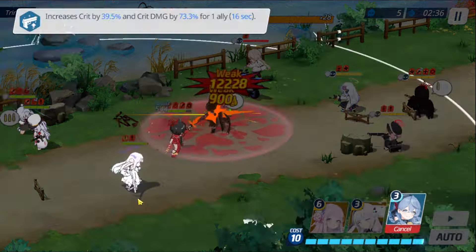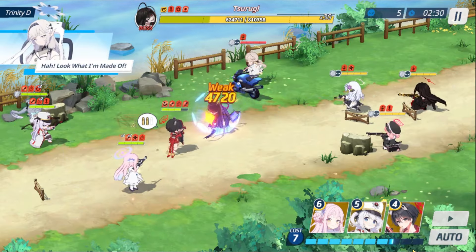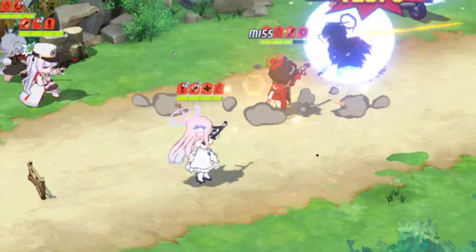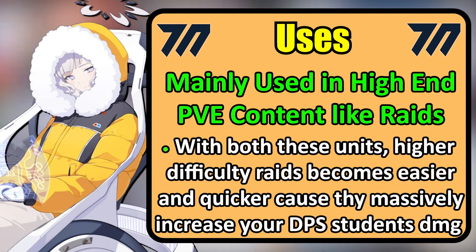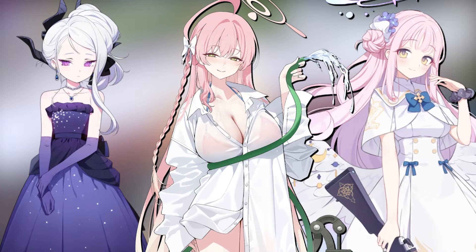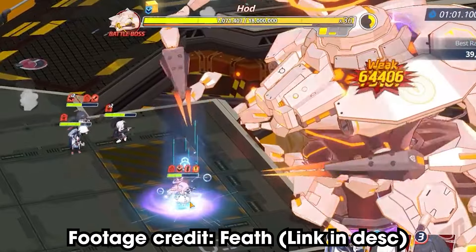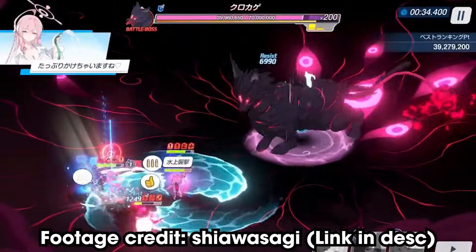You would use Akko to increase your DPS units' crit rate and crit damage, and Himari to double their attack, with these buffs stacking on top of each other. With both these units, clearing end-game content — especially the harder difficulty raids — becomes much easier and quicker, because they are able to turn DPS students, especially units like Swimsuit Hanako, Mika, or Dress Hina, into absolute monsters, as their damage output skyrockets and they can deal absurd amounts of damage.